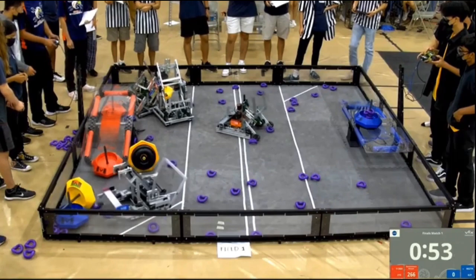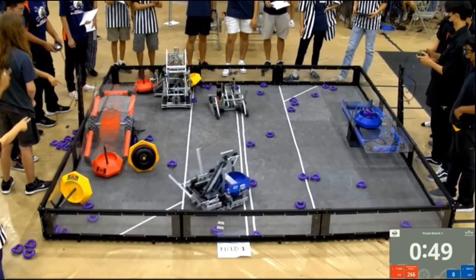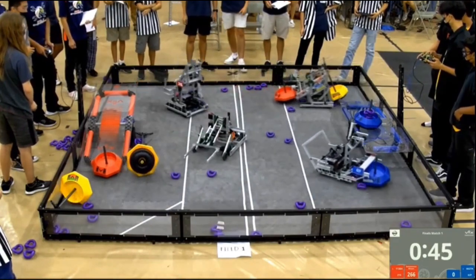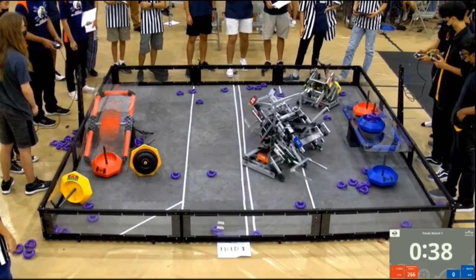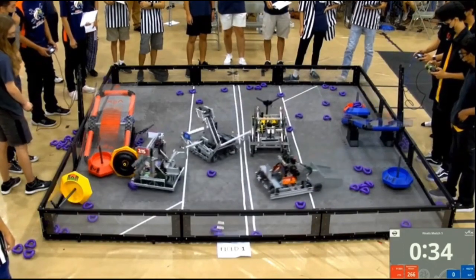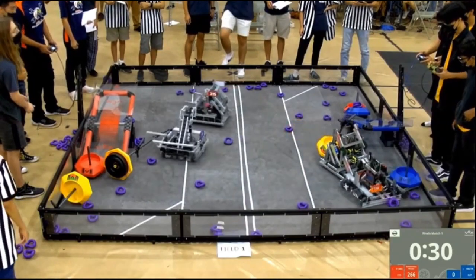55 seconds left in the match. Red alliance seems to have a dominant position with more mobile goals in their zone. 6627A, however, gets away with it as they bring one — two of those goals onto their side. 1138A gambles and tips over the platform. No rings come off, and we enter protected time.